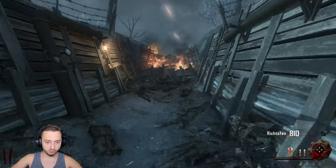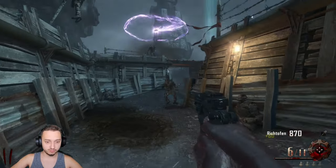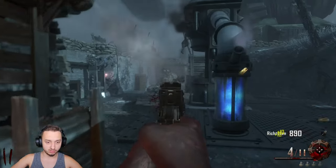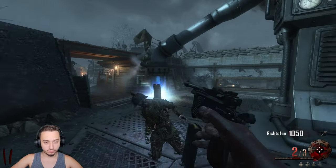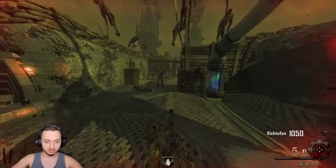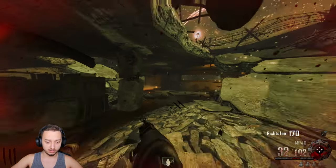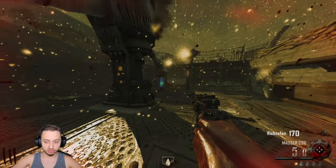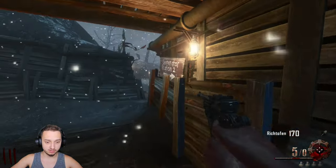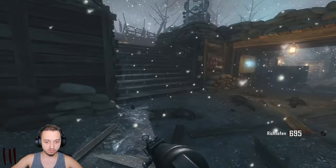I think there's an MP40 in the next room for around 1300 points — we should probably snag that. It should hold us for quite a while; it's a really solid gun, especially once you grab double tap on it. Let's do this next area while we're on a low round.